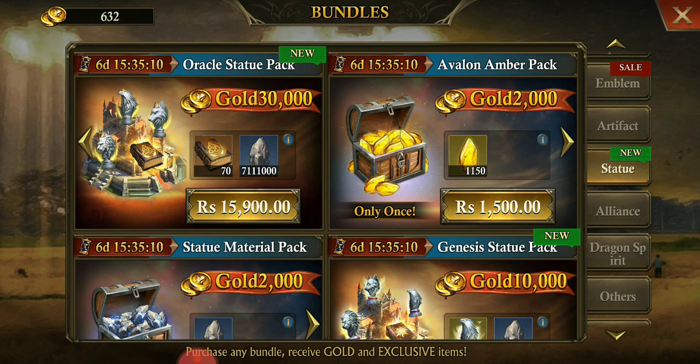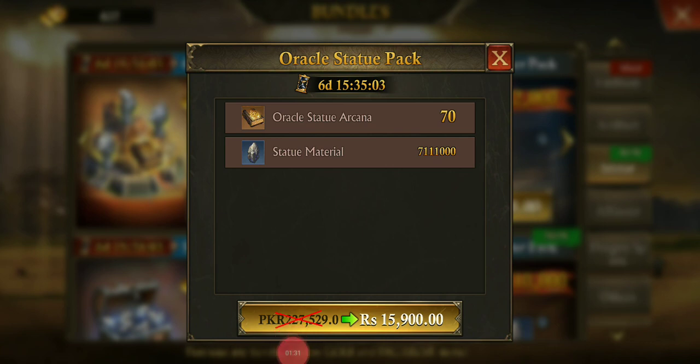There are three types of VIP levels: level one, level two, and level three. For level one, you will be receiving this reward — this much statue material, which is around 7.1 million. You will have around one hundred thousand and yes, this is 7.1 million, and you are going to receive 70 Oracle Statue Arcana.